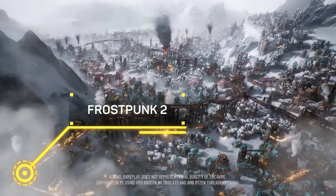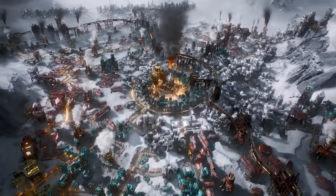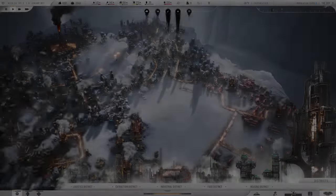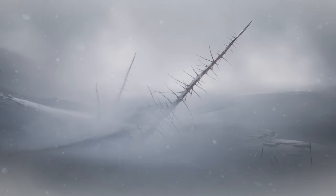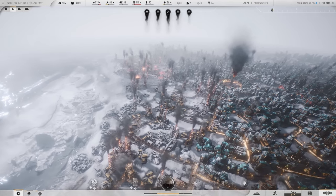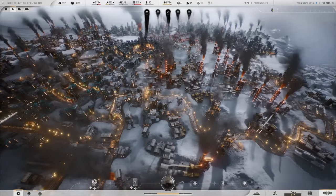Frostpunk 2 — what is there to say? Frostpunk is a critically acclaimed game and everyone seems to love the first one, so the second has big shoes to fill. In Frostpunk 2 you develop, expand, and advance your city in a society survival game set 30 years after an apocalyptic blizzard ravaged Earth. You face not only the perils of never-ending winter but also the struggle of managing factions inside the council hall.